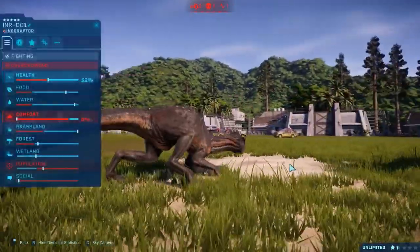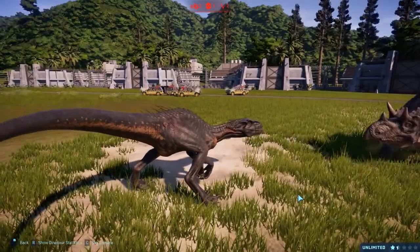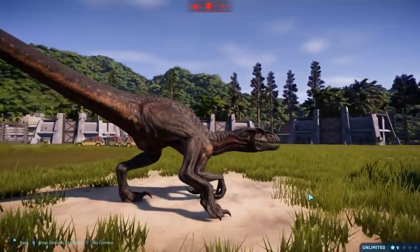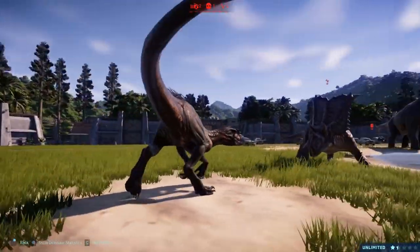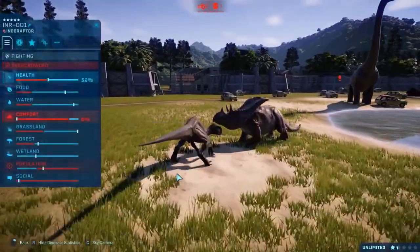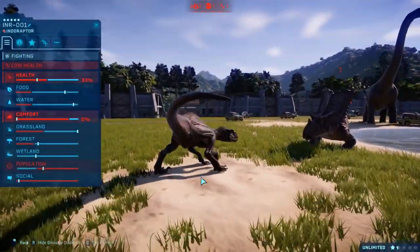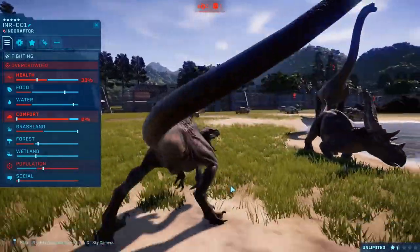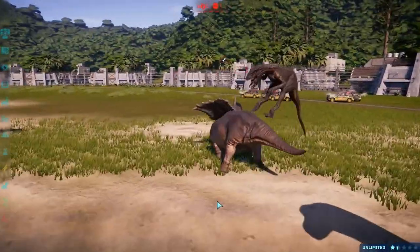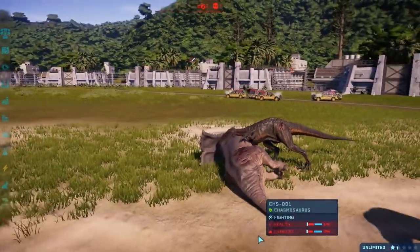Looks like these are the final fights for the herbivores! Although Indoraptor is on 52% and I think Chasmosaur is on a hundred! Can Indoraptor pull this back? It's gonna die at 45! 33 now! But Indoraptor does have the smarts, and — that's it unfortunately. Chasmosaur pushed over, killed the same way as Stegosaurus!